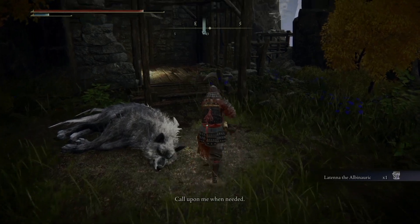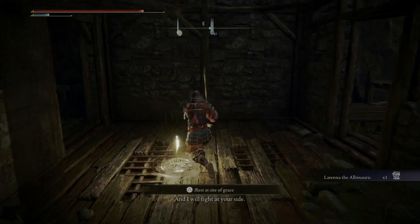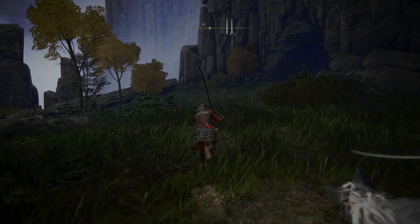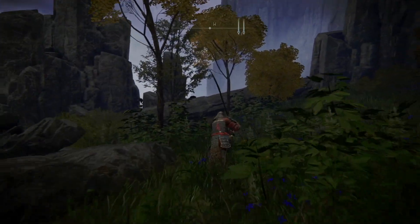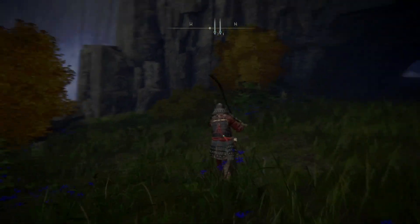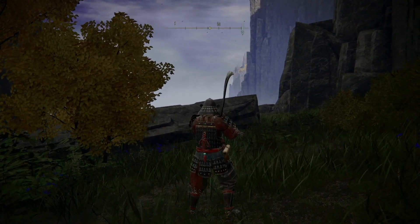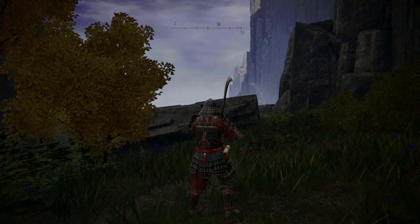She becomes the Latenna the Albinauric Spirit Summon. I've never actually used that Spirit Summon, but I think it's basically like a turret - she doesn't move but fires arrows a long distance. So now the next step is to head to the Mountaintop of Giants and progress through a bit there until you can get to Castle Sol. That's where we'll pick it up next.